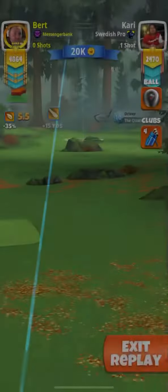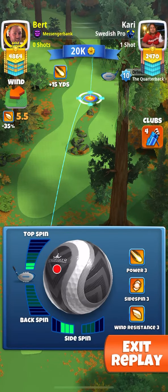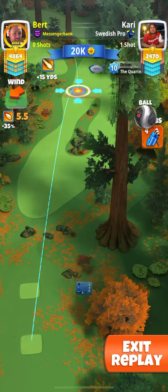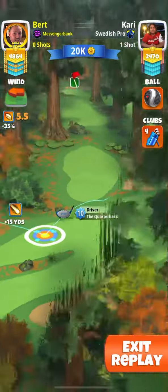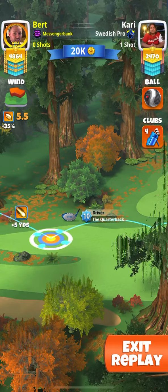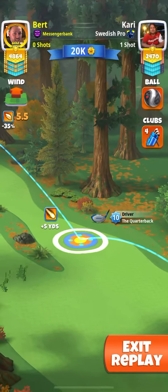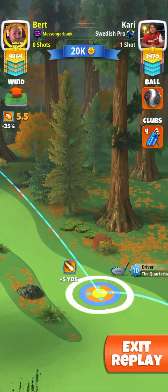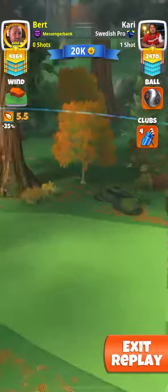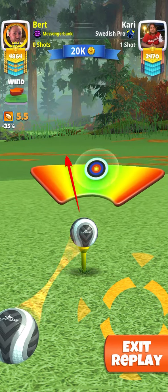This is hole number nine, pro division. I'm taking the Quarterback off the tee, playing one bar topspin and full left. I'm setting up off maximum, so around five to seven yards, with the white ring resting on the rough line, then adjusting plus ten percent — that's about 6.2 rings.